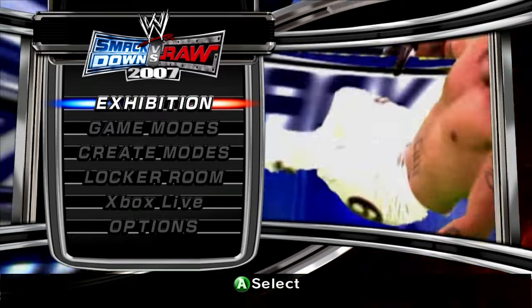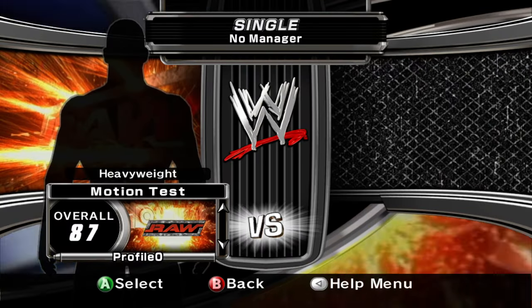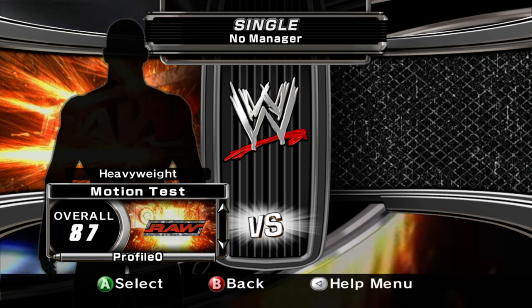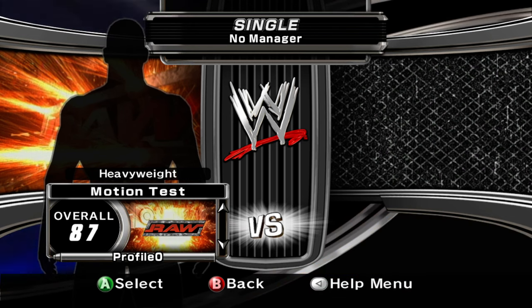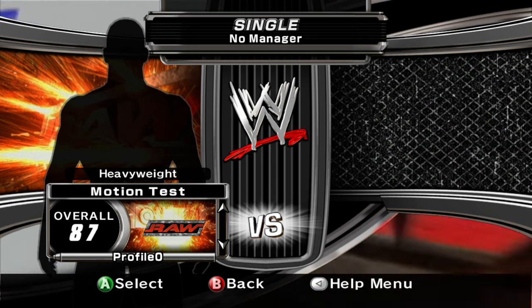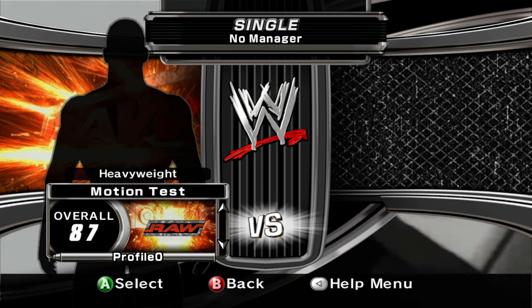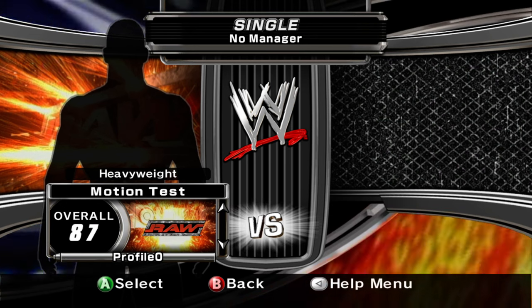We went ahead and switched over to emulator so we can easily play as the people that are normally not selectable in this build. I wanted to release a mini patch that enabled all the superstars like I did for the 06 prototype, but this build seems set up weird - I don't know if the superstars are hard-coded, but when I change the stats it has no effect unless I force it over existing superstar slots like Angle or Triple H's slots.